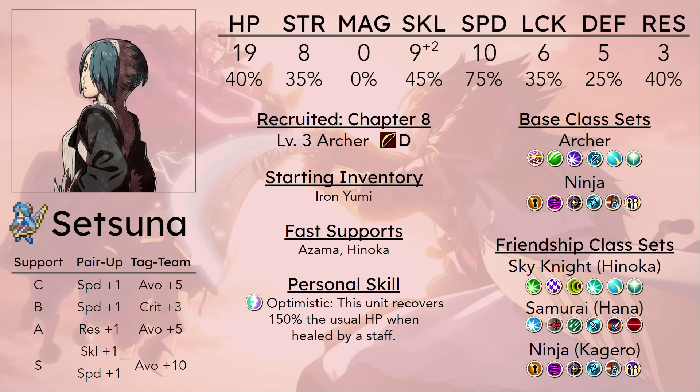Setsuna is actually probably one of the better users of Astra as a defensive skill. When a lot of units that are using Astra use it, they are probably going to kill the opponent before all 5 hits connect, which means they don't get a full Guard Gauge out of it. But in Setsuna's case, with her damage output, she is probably not going to be killing an enemy even after all 5 hits of Astra. So she will be getting the full benefit of a full Guard Gauge anytime it procs.